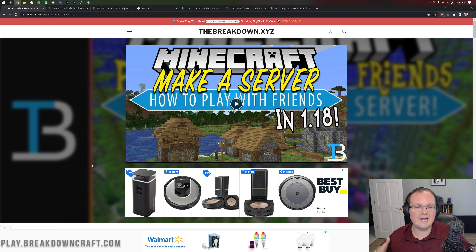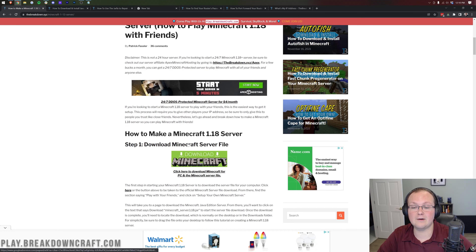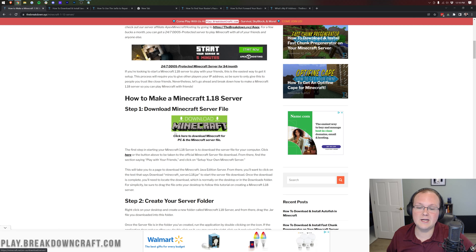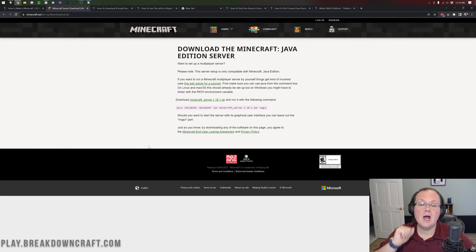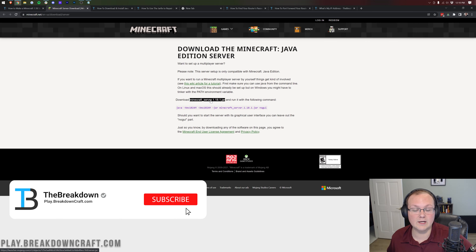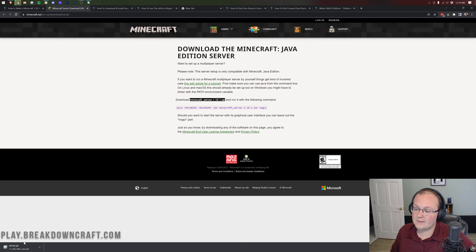You're okay with keeping it updated and all that. The first thing you want to do is go to the second link down below, which takes you to our in-depth guide on how to make a Minecraft server. Once you're there, click on the green Download Minecraft button — it'll take you to the server Minecraft download page. Click on the minecraft_server.1.18.1.jar link and it will download the server.jar.